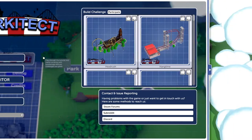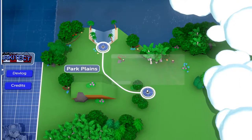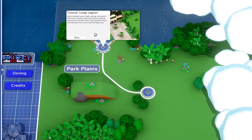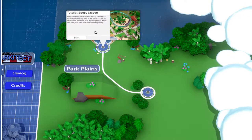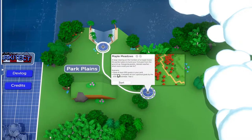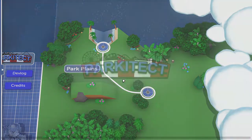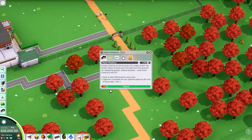We're going to go straight into the campaign. We've got Park Planes with two places: Maple Meadows or Loopy Lagoon, which is the tutorial. I sort of already know what I'm doing so I'm going to skip the tutorial. The scenario goal is: have at least 200 guests in your park — optional: complete all non-optional goals by the end of December, Year One. That shouldn't be too difficult.